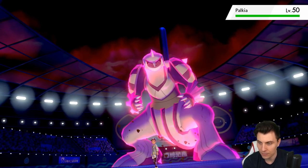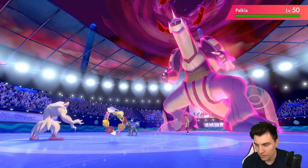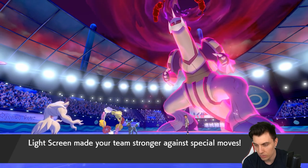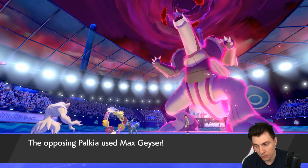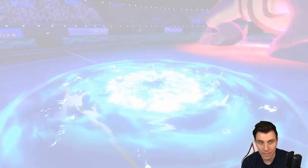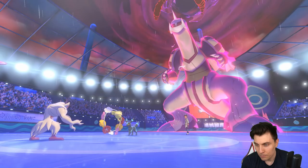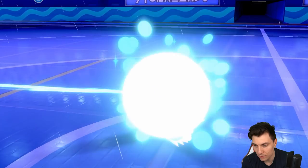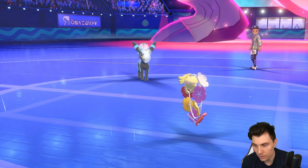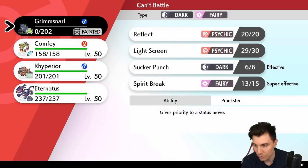Palkia is maxing — let's see that Max Wormwind. We actually see Max Geyser, which is the most sensible move to throw out. But wow, that is a critical hit — really, really unfortunate. The Yawn is coming out as well, which makes things very difficult for us, because not having Protect on Eternatus makes the next turn difficult.